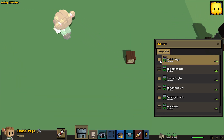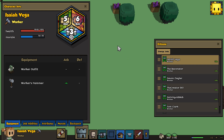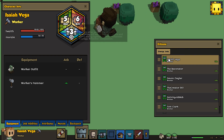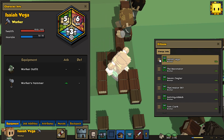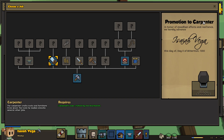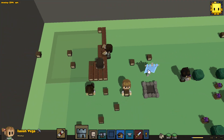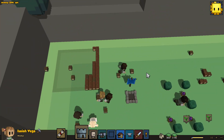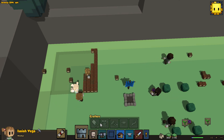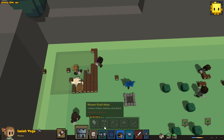Before we jump into it, I want to look at the stats. Isaiah's pretty good — five mind, six body, three spirit. Let's make Isaiah the carpenter and change his job. He'll pick up the saw. One thing that has changed is that there are going to be separate crafting tools or workbenches. There's a new icon here in the UI, which is pretty nice, and that's going to make things a lot easier.